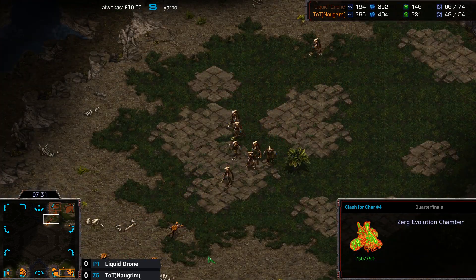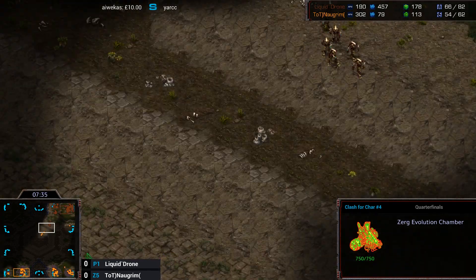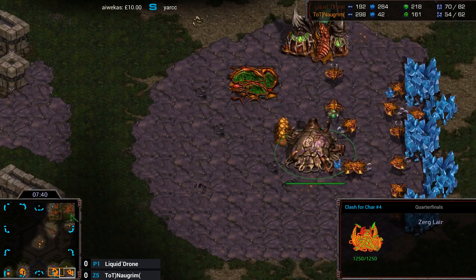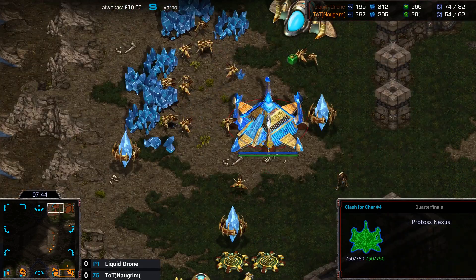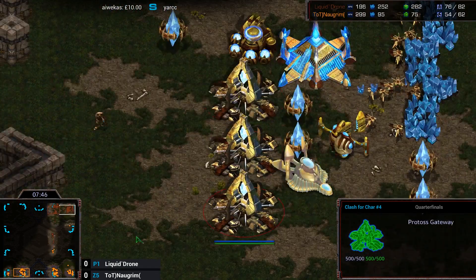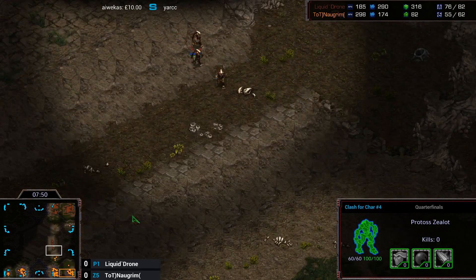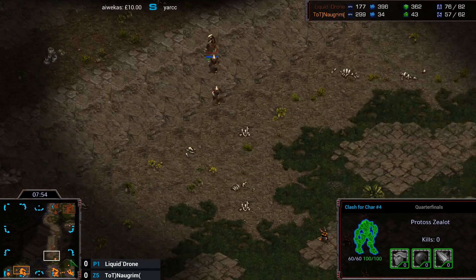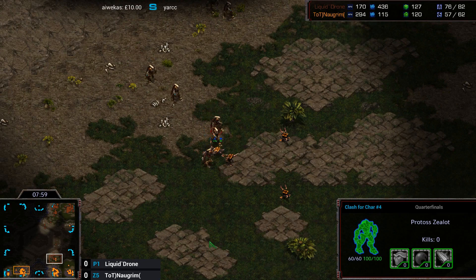It just occurred to me — this is the strategy that Drone used against Eon Zerg in the ESL tournament earlier today on Jade. He did the exact same thing: skipping Stargate, going for fast four gateways. One cool thing he did was, since he had no Stargate with Corsairs, he actually made a Dark Archon with Maelstrom to help deal with any Muta follow-up from the Zerg. So it would be quite fun to see if that happens again in this game.